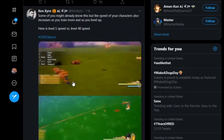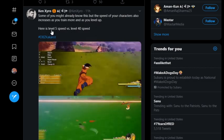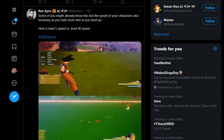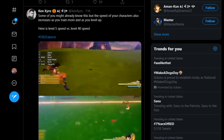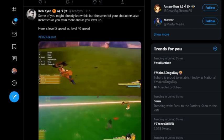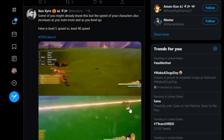Here it is. He says: 'Here's something you might already know, but the speed of your character also increases as you train more and as you level up. Here is level five speed versus level 40 speed.' We picked up on this with the Vegeta gameplay. I think it's really dope that their speed increases. We talked about this with training — we wanted them to have modes in training where you can increase your special attacks, make them better and bigger, and also do speed training that would give you increases to speed. I think it's really cool that they put that in there.